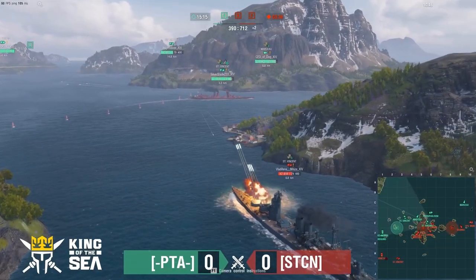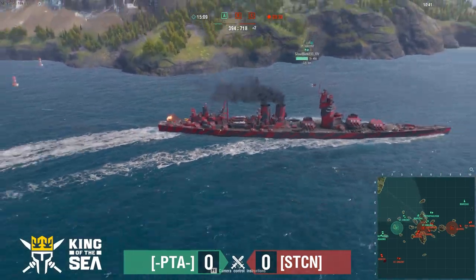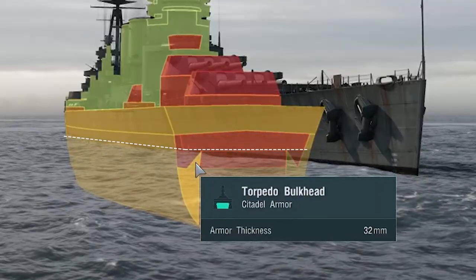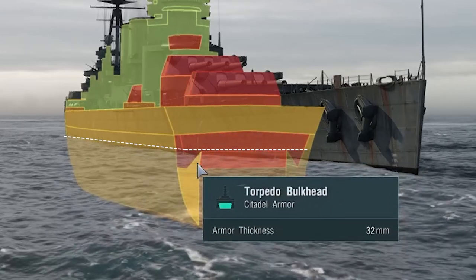Meanwhile, we have St. Vincent, the meta battleship in Clan Wars, which is also in this category. Her saving grace is that her citadel is underwater and enemy dispersion lets her get away with it.